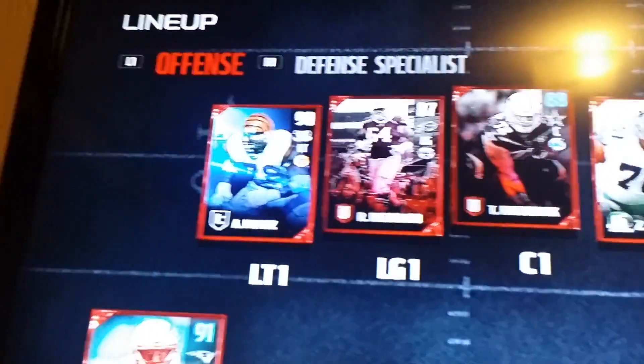What's up guys, Kilo here and we're making a squad builder. Let me give you guys an update of this team I've created. First I got 90 Anthony Munoz.